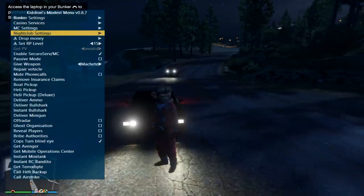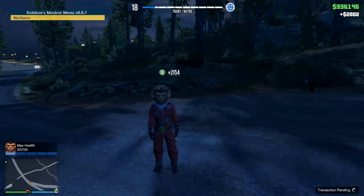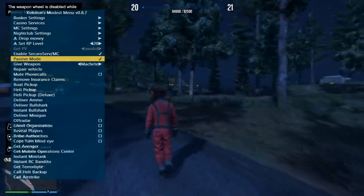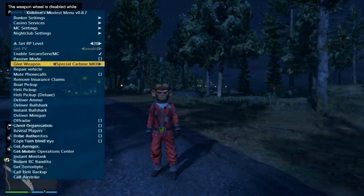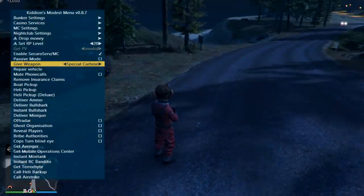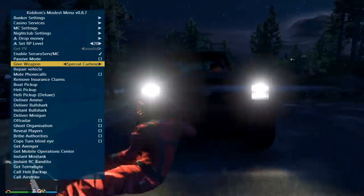Let me see if some other features work — let's go to level 20, I'm only level 15. Just like that, it works. Pimping drop money — I'm guessing it's like a gas station money drop, about two thousand dollars per thing. It actually puts me in passive mode. Give weapon wasn't working for me earlier — let's give myself a special carbine mark 2. Does not work. What about a regular special carbine? It just gives me two thousand bullets. Oh wait, there it is — it worked! I must have not clicked it enough the first episode.